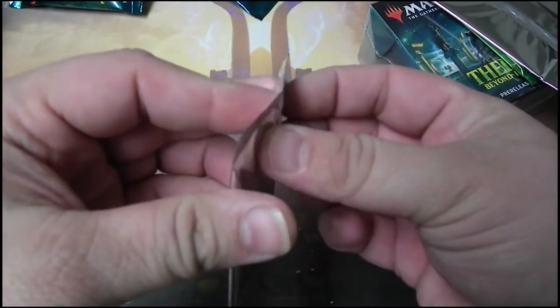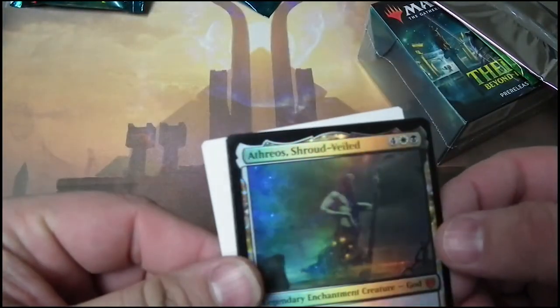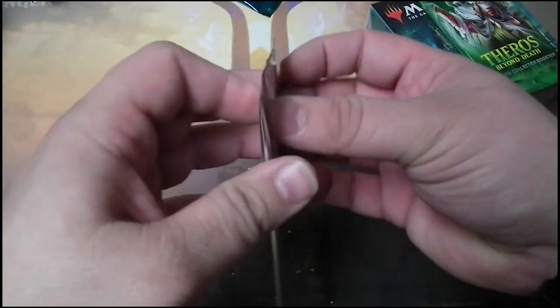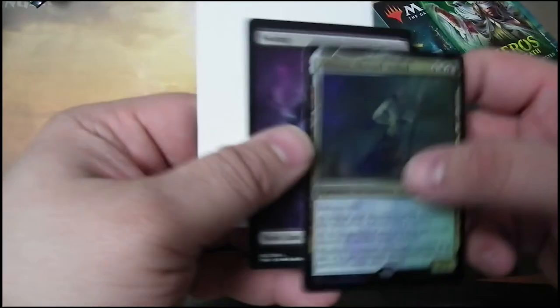Buy box promo — oh, that's nice. Atheros and a Plains — not bad. I imagine they're both the same. Yep, and a Swamp.